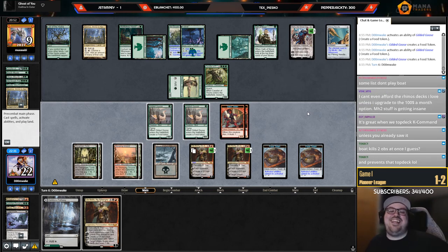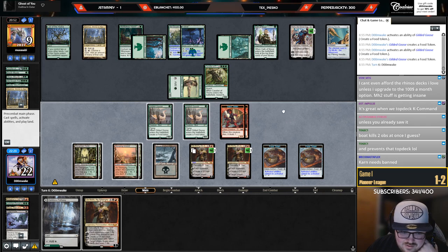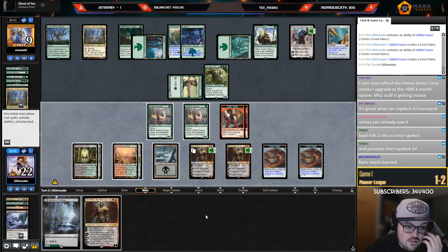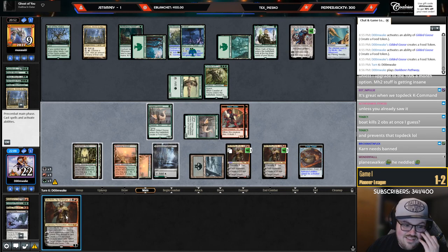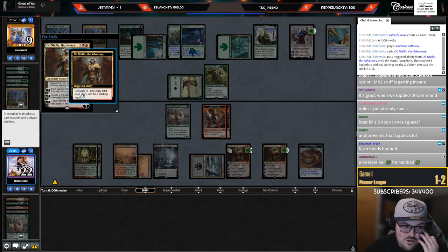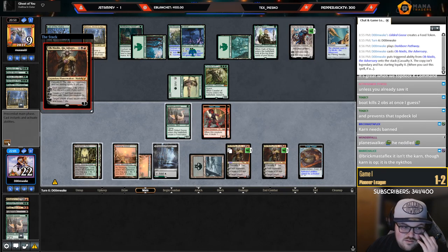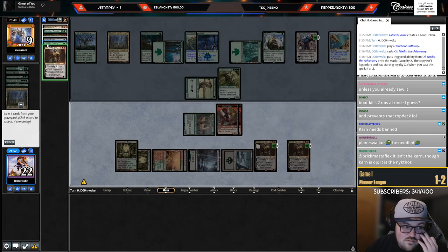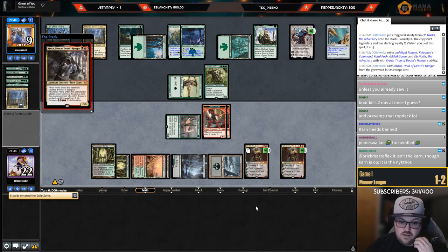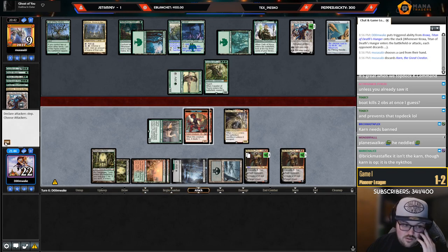The Boat kind of accomplishes the same thing but it also just puts a Boat into play. I don't know, that's weird. Apparently they knew I was gonna draw the second Ob. I can put Kroxa into play — I have to basically sacrifice my entire board to do it. I have enough mana — three, four, five, six, seven. Let's play this as a black source: red, black, green. This is not going to be pretty. All right, Kroxa of you.